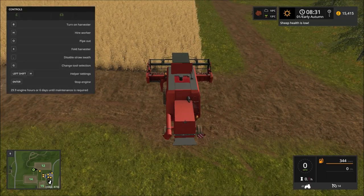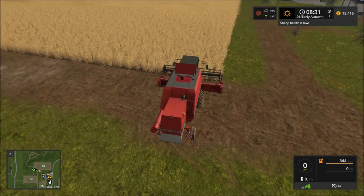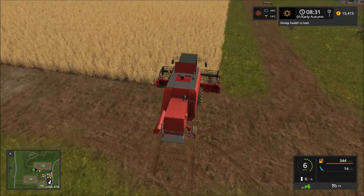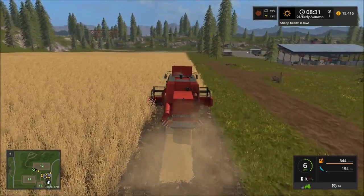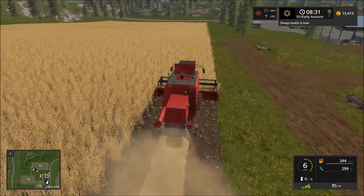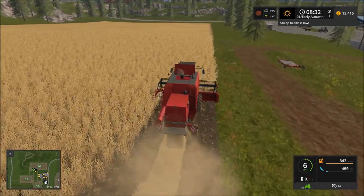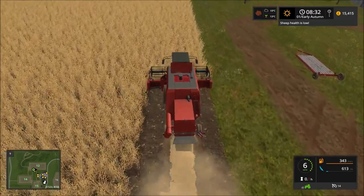Before I start, let me just make sure straw swath is on — it is. So we'll start it up, lower it, and begin. It runs at six miles an hour in the field which is pretty reasonable, and this is a six metre header so it should be noticeably quicker than our last harvester.